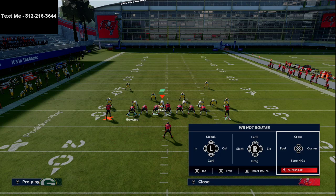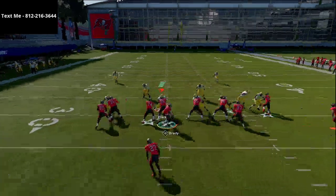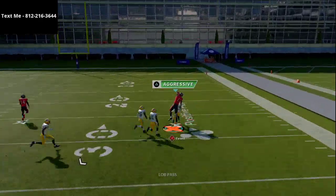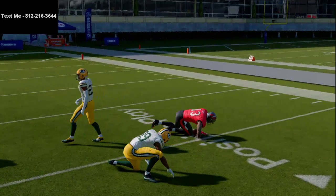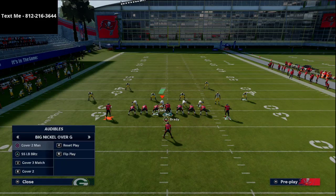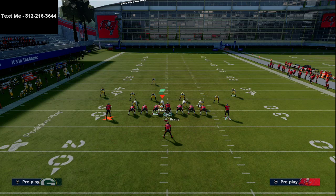That meta coverage is where they take their corners and put their safeties in those underneath zones. As you see right here, he's going to get over the top. One quick thing I want to highlight: if you have a receiver with over 90 deep route running — which the Buccaneers don't have, but if you have one in your lineup or in MUT — you'll notice on that specific play you're going to be fairly effective against man coverage as well. That corner route will get really, really open with great separation.